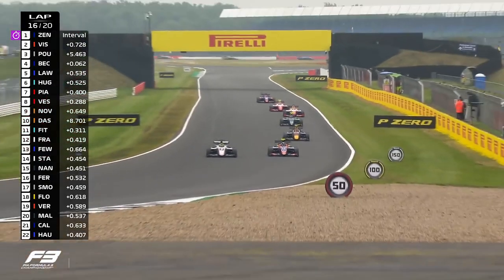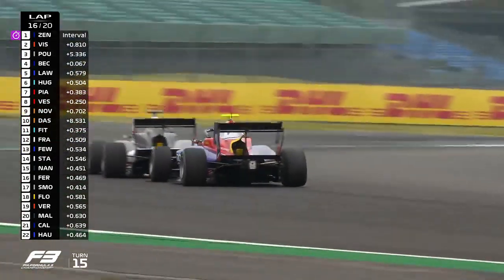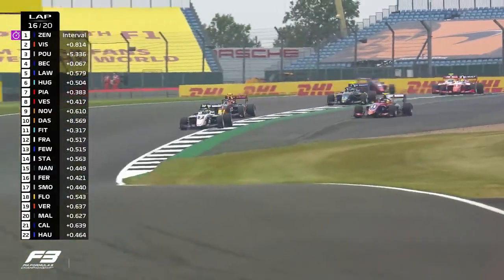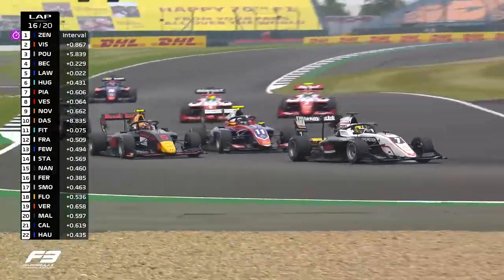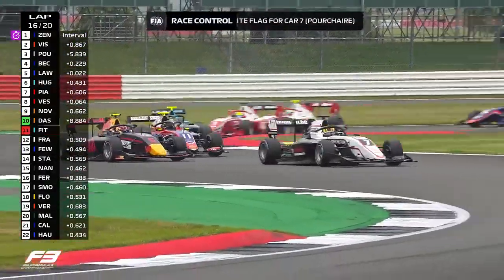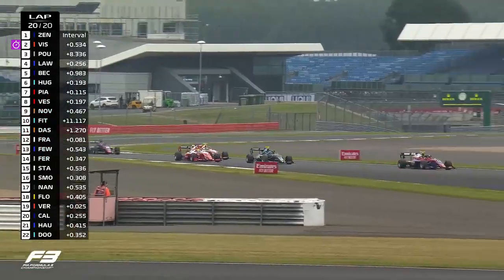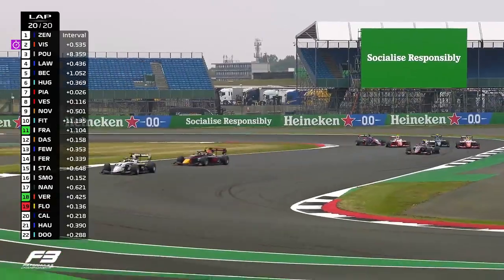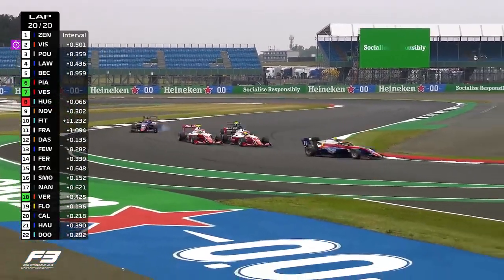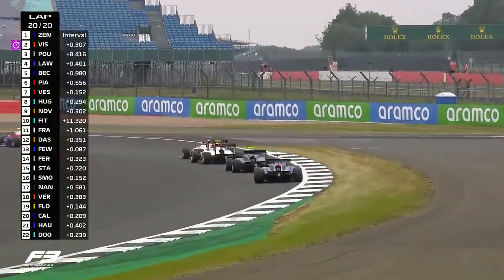Beckman feels the pressure — one defensive move, he can drift back to the racing line. Beckman places the car on the outside but doesn't have the grip out there, and that gives Lawson an opportunity to take fourth place. Lawson has to tough it out around the outside — he will get there. Liam Lawson up to fourth. That gives a big opportunity to Oscar Piastri to sweep to the inside of turn three. Hughes tries to squeeze him, but Oscar Piastri is through and up to sixth place. Also Vesti goes past Hughes up to seventh.